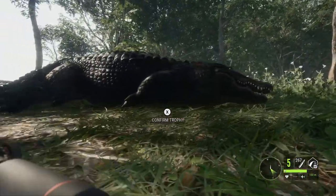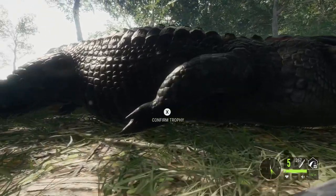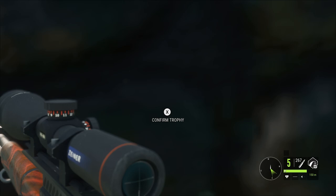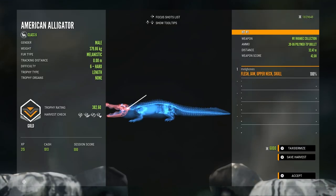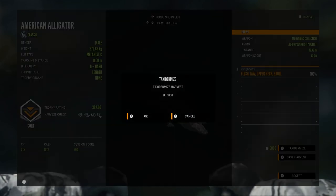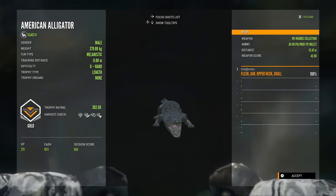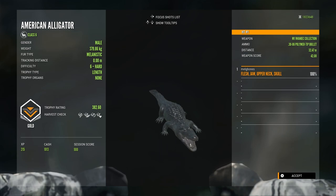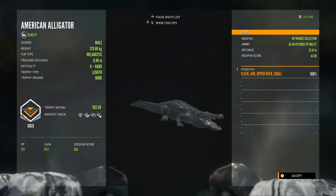Being host of the server, I wasn't worried about getting kicked, so I took a moment to admire this absolutely stunning jet black gator. Picking him up, he is a gold melanistic alligator. Even the inside of their mouth is like a black colour — almost purplish in places. Just so cool.